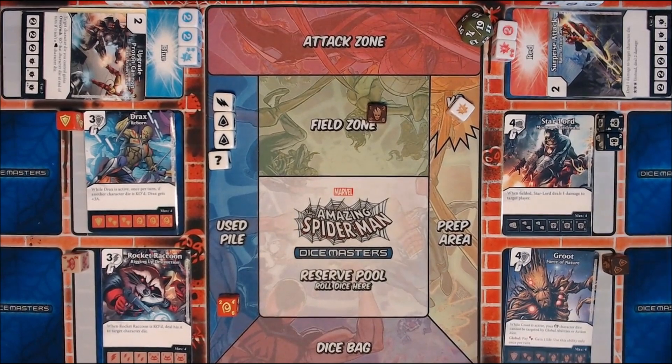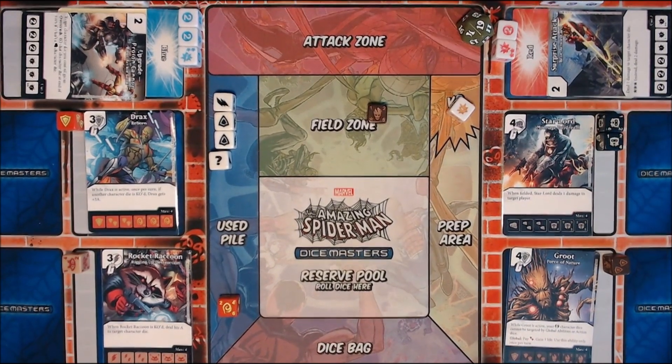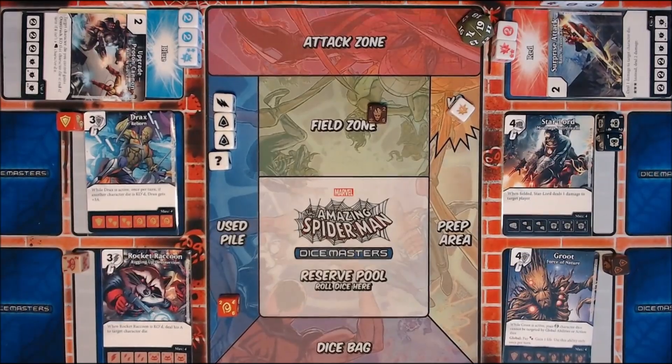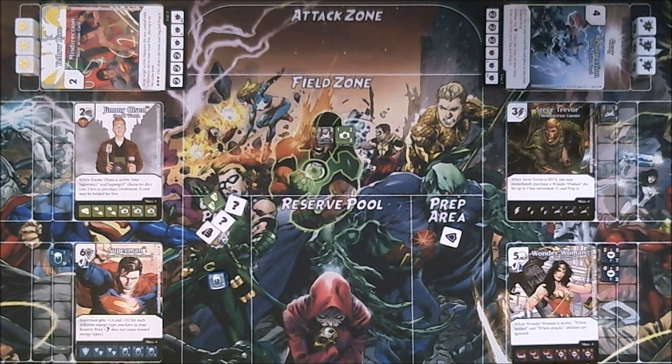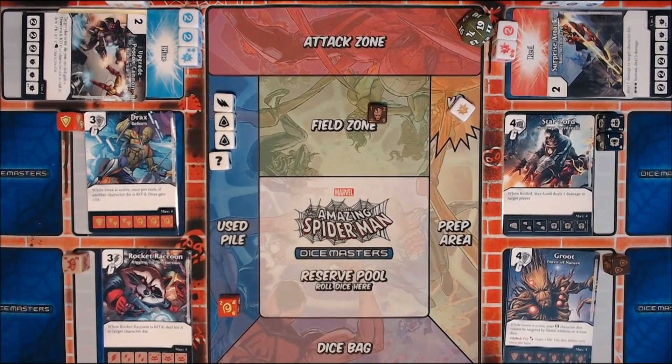I could have used that global in my attack step after blockers are assigned, but I don't think I'm going to have an attack step. Zach, I'll pass priority to you because I've got nothing more I can do at this point. I have spent all my energy, I have nothing in reserve so I can't use any globals. And Groot is rather a defensive character, so I'm just not going to declare an attack step and I will pass turn to Zach.